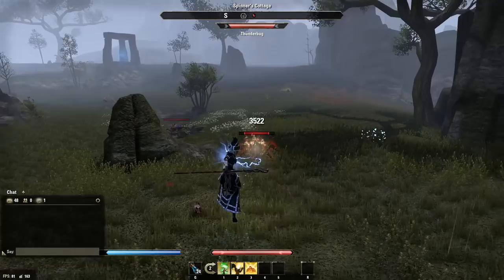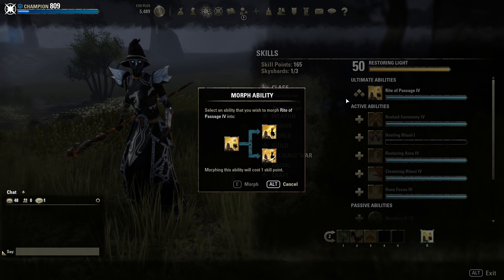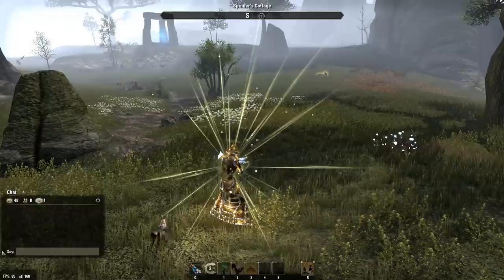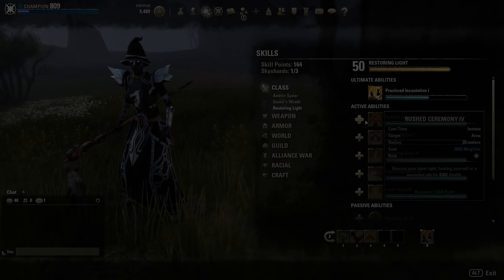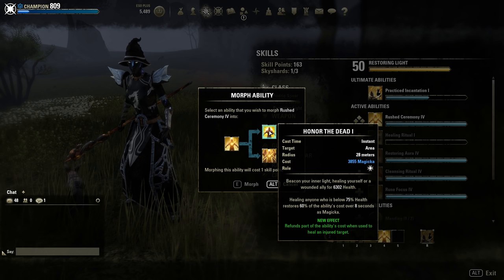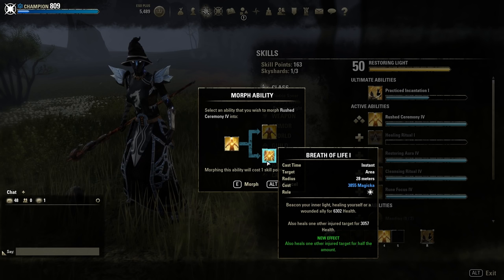This Restoring Light skill tree is completely focused on healing and resource management. The ultimate, Rite of Passage, is a healing ultimate — you and your allies take less damage while being healed, so you take 20% less damage. One morph increases the duration. Sadly you can't move while you use it, but you gain more armor and spell resistance through a passive. Rush of Ceremony is one of the main heals. Honor of the Dead refunds part of the ability's cost when used to heal an injured target, so it doesn't cost a lot as long as you don't spam it on full-health targets. Breath of Life on the other hand is pretty expensive, but it heals you and another injured target for quite a lot.